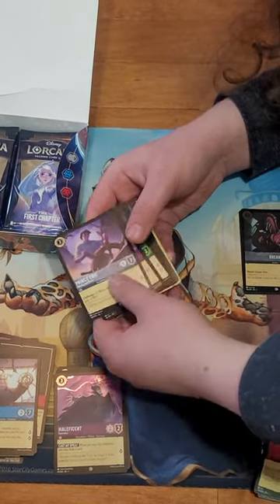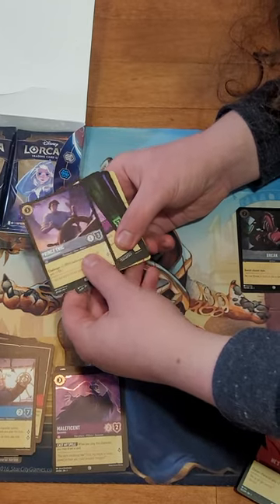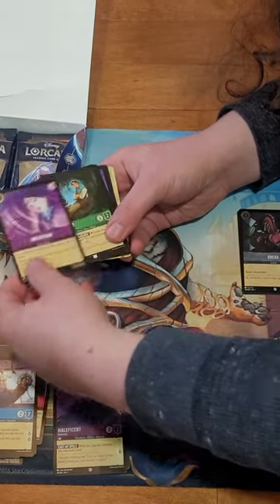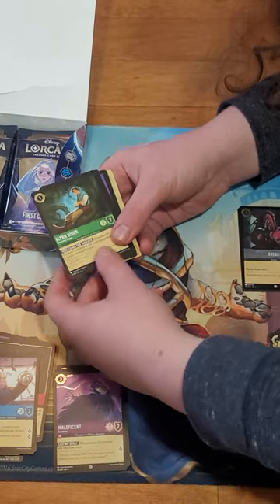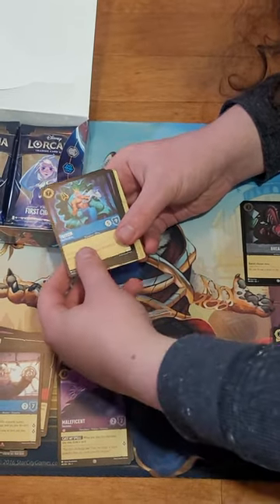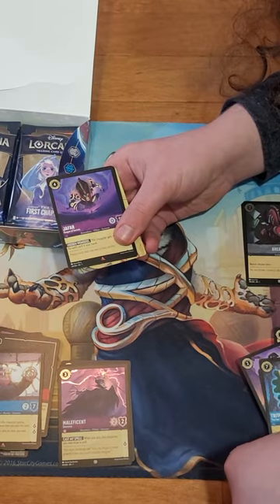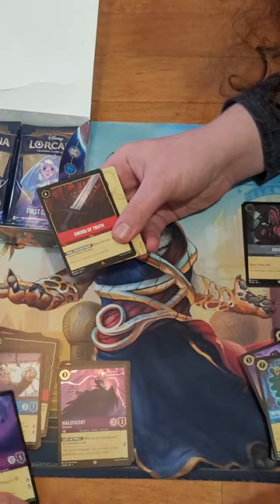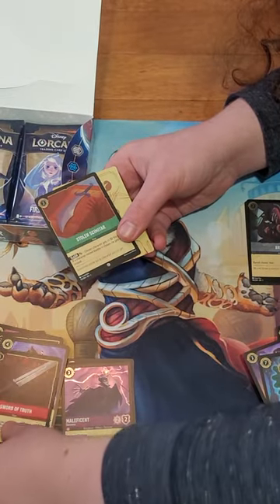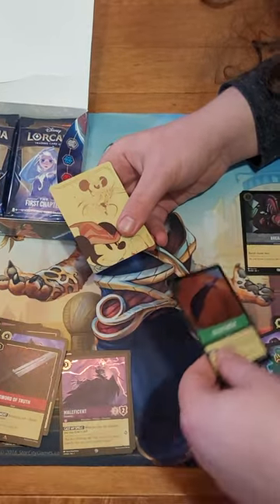We've got Prince Eric, Mulan's Reflection, Windrider, Triton, Jafar - we don't have that. Sword of Truth - I don't think we have that either - and a foil Stolen Cemetery. Two swords in a row.